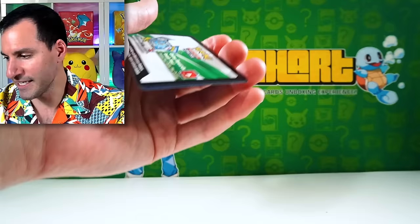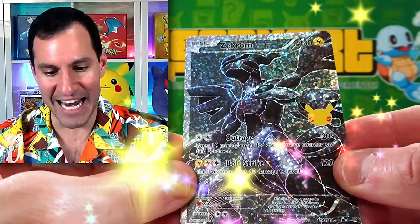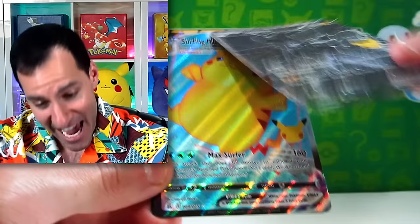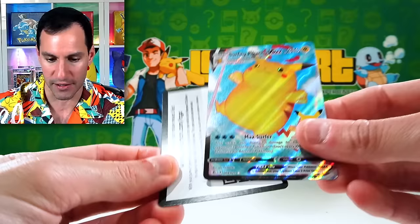Let's see if we can get one of the classic collection cards — and we did! A Zekrom full art and a Surfing Pikachu. I know that one's not too rare, and neither of these are probably the most rare, but in a video like this it's just great to showcase these beautiful cards.